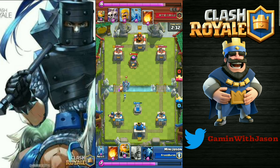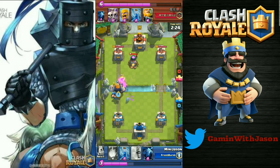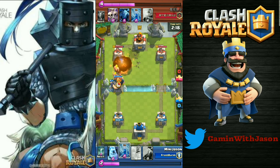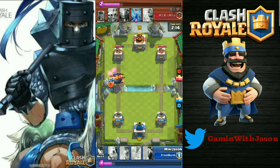The Tombstone is for defense, and with the Barbarians the Ice Golem is to distract them — it's gonna take them to the left or the right lane depending on what you do. Here's a good counter, using the Barbarians to defend.